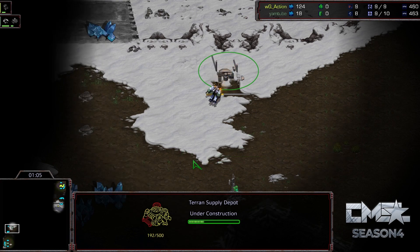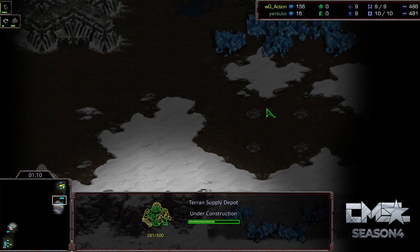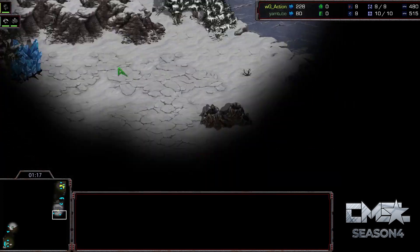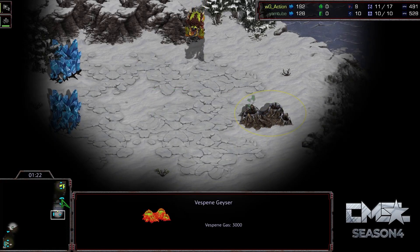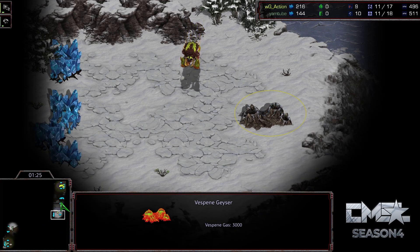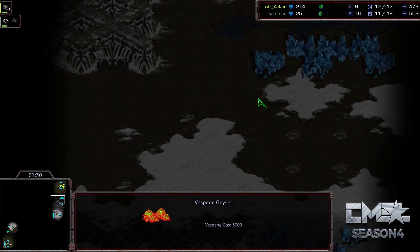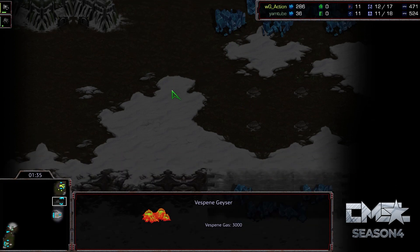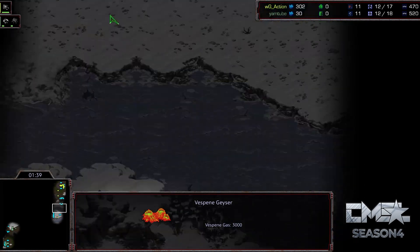This map is Optimizer. As we've talked about a lot, at the natural base you have these 250 mineral patches that you can mine out, or just pop drones, SCVs, probes over to expand to this base. It's not a full gas — 3,000 — like every other expansion on the map, because there are so many gases you can take. But this allows Zerg to do some very different types of strategies. You have just one choke point that will defend three bases.